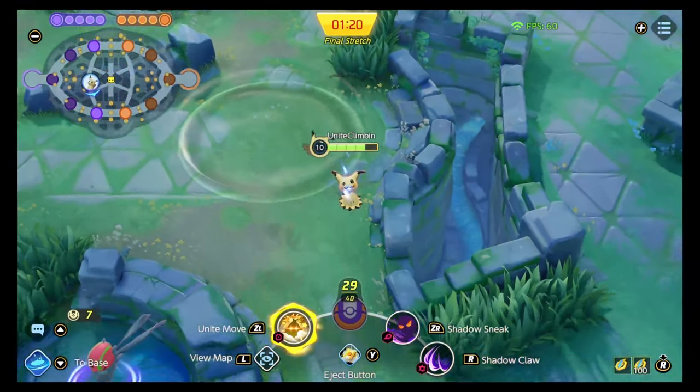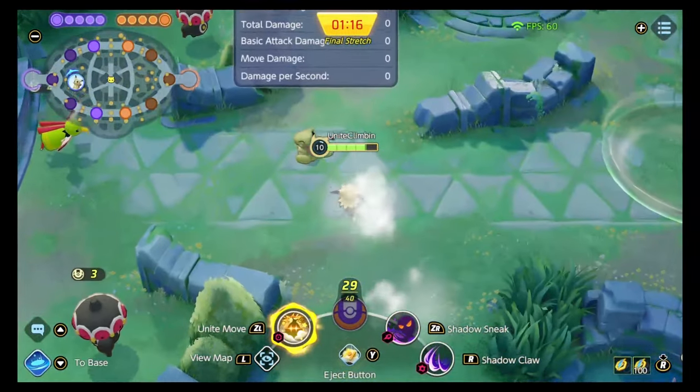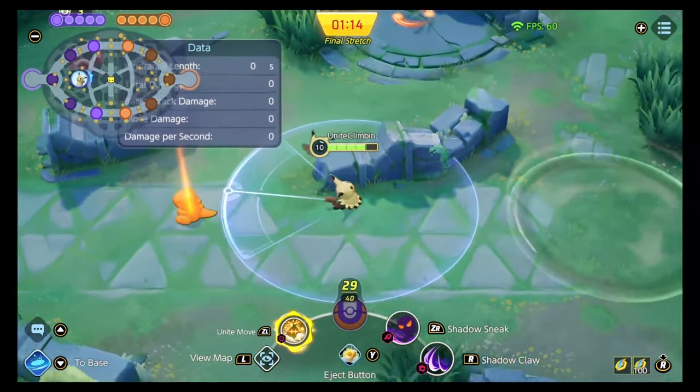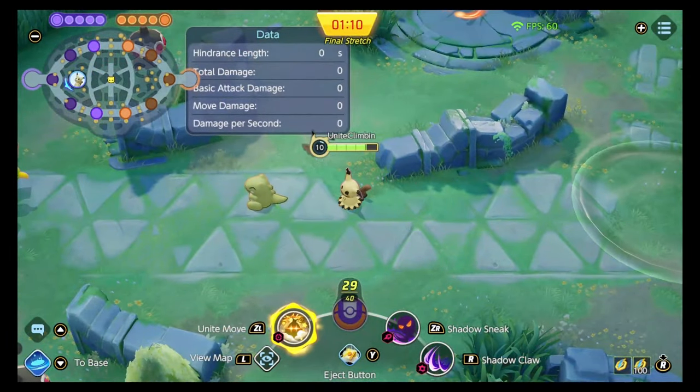Do some of this in practice mode and you're going to get some phenomenal value. Now, the Unite move is very similar to Slowbro except it does a little bit more damage. You're an all-rounder, not a tank.